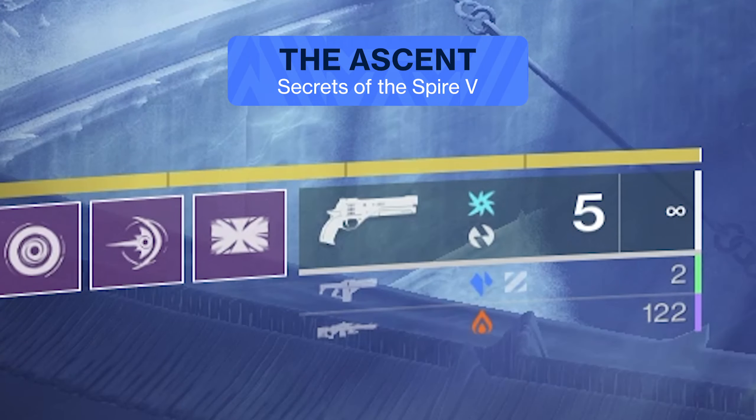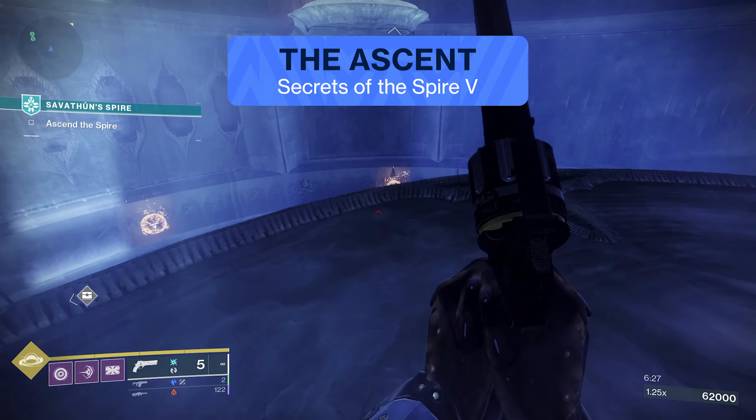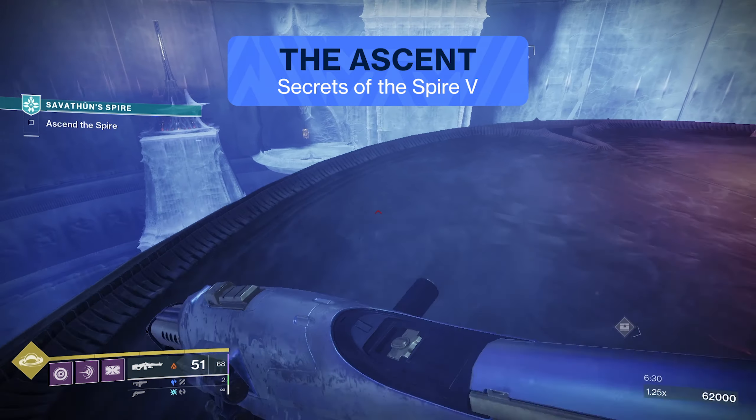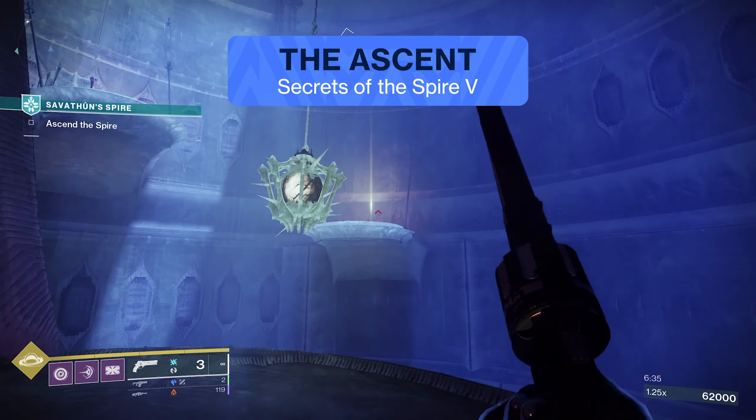You'll need to equip a solar weapon as well as an arc weapon. Jump over this gap here to make it through the circular platform. Near the end, you'll be seeing these two hive runes start glowing solar. Use your solar weapon to activate them, then go behind you near the entrance. You'll be seeing two arc runes — use your arc weapon to activate them.